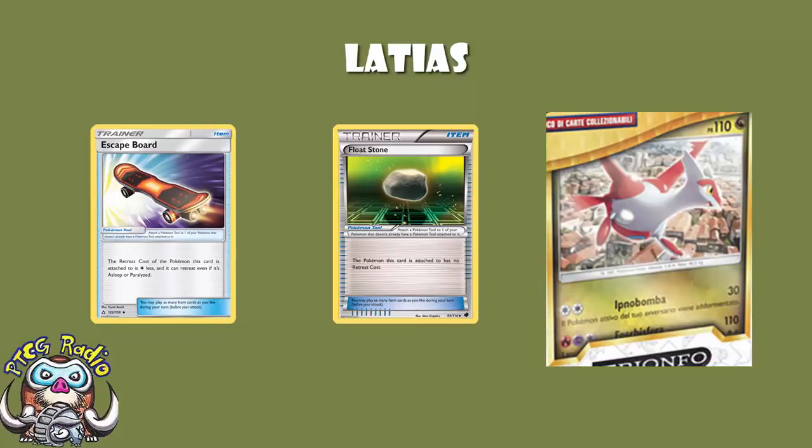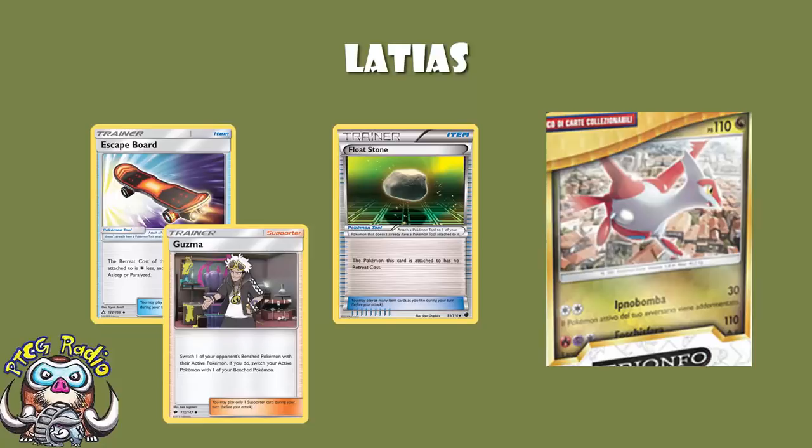Dragon doesn't hit anything for weakness, so you're just doing 30, which we're not happy about. Then you get the sleep — but post-rotation we're losing Float Stone, so a Rescue Stretcher or skateboard will be the retreating tool, which allows retreat even while asleep. Between Guzma and a skateboard, which most decks will play, I don't expect special conditions to be particularly good. 30 damage isn't enough, and we're left with a fairly uninspiring attack — your opponent still has a 50% chance of waking up anyway.